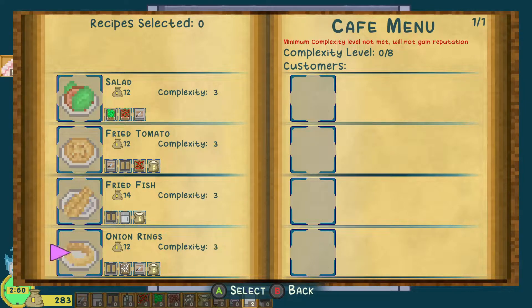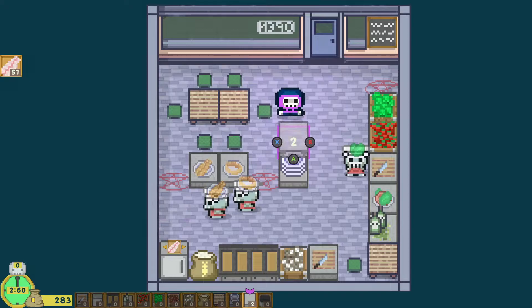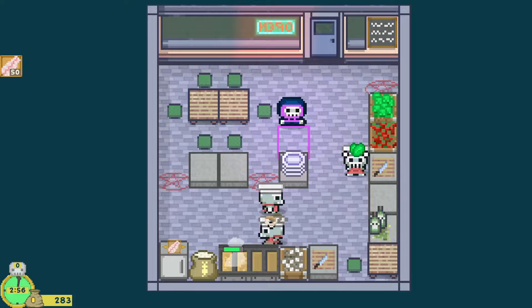I need a complexity level eight this time. One thing I'm going to make is onion rings, because there's a different customer that's going to show up. We're also going to make fried fish and salad. Let's see here — I don't know if this is going to be too overwhelming, we'll see how we do.